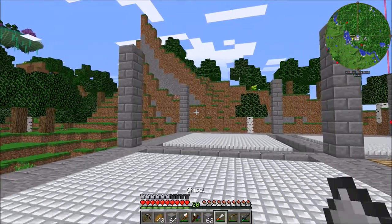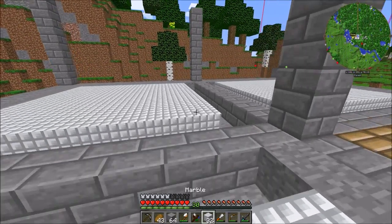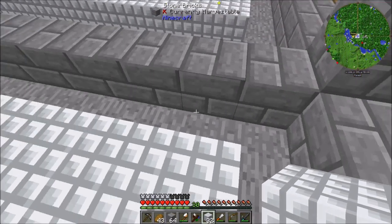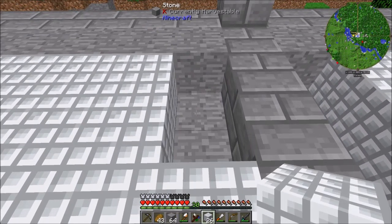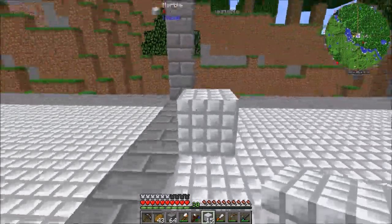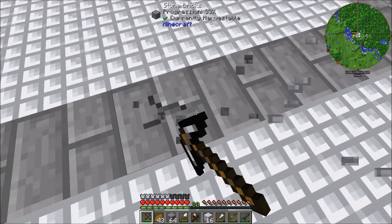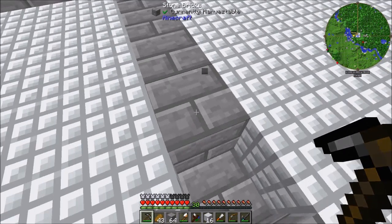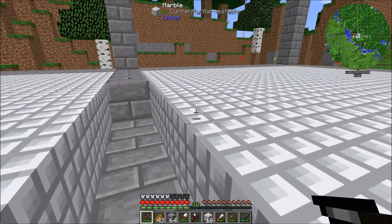Let's grab the chisel. We don't need a lot of marble. What if we did something like this — we would just sort of connect the rooms together. What's under the stone brick? Can we break that? Okay, we can break it. So we can have like one big room here.